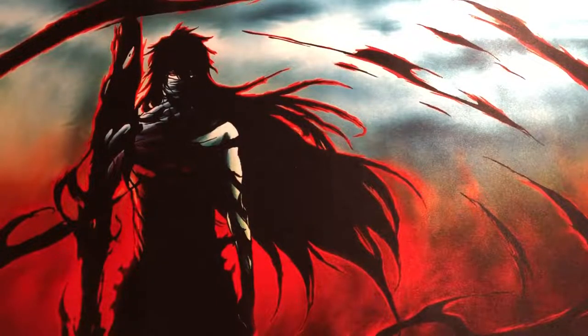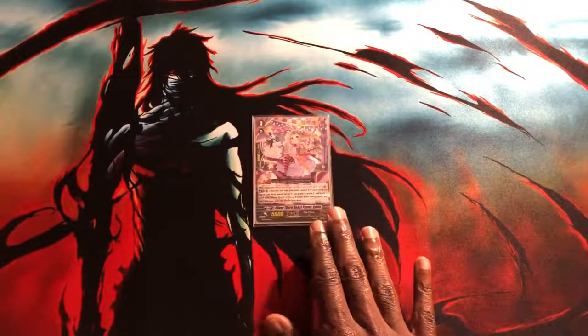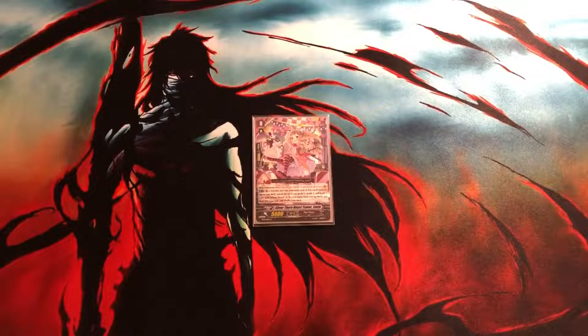We're going to start with the starter — of course we've got Silverthorne Beast Tamer Emile. This hasn't changed with most of my builds. This card is a very good starter, allows you to build your soul basically from turn 1 and makes your deck a lot more consistent and filtered out, because you're able to see triggers more easily by late game when your deck is very dense with triggers.